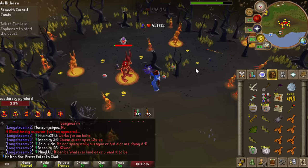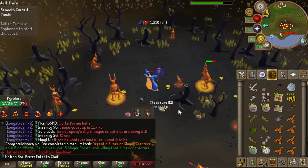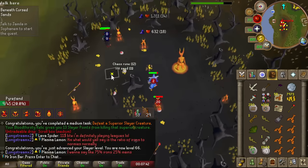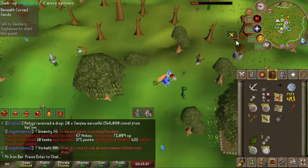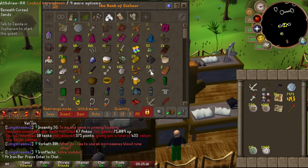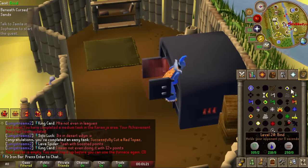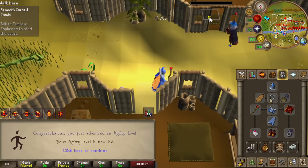I got a blood veil task after about 20 skips — that's an example of how Bloodthirsty works: guaranteed clue from the superior. I also made the Slaughter and Expeditious bracelets, which never degrade with the Bloodthirsty relic, making them incredibly OP in this league. This will be super nice for milking clues from blood veil tasks, and later for imbued heart hunting by milking tasks that give superiors.